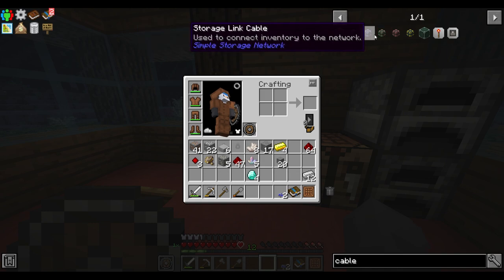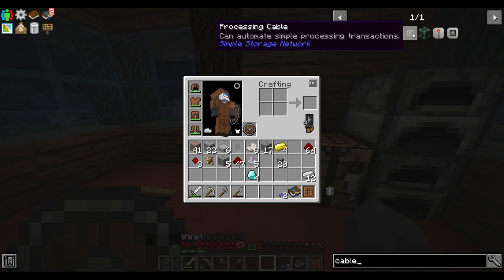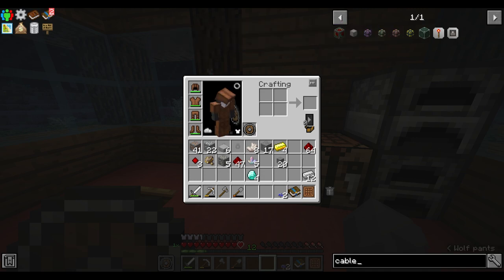We're gonna need storage link cables, used to connect an inventory to the network. I'm not sure which ones I'm gonna need, so I went to look it up. After a few minutes on YouTube I knew what to do.